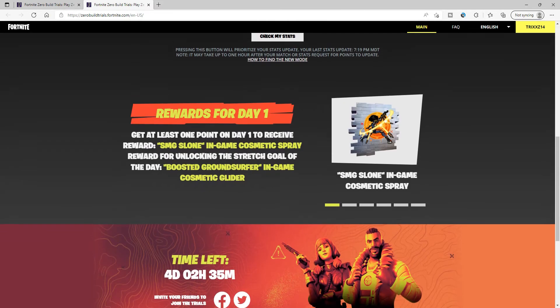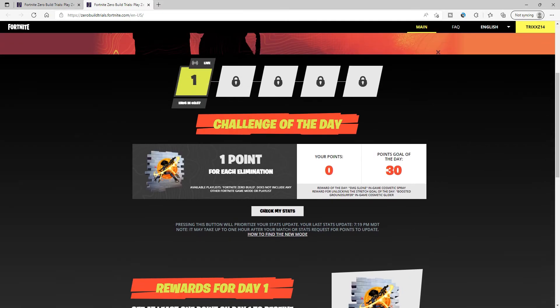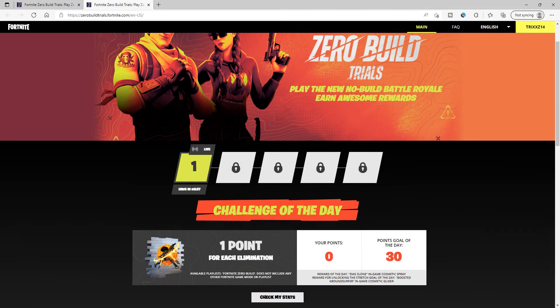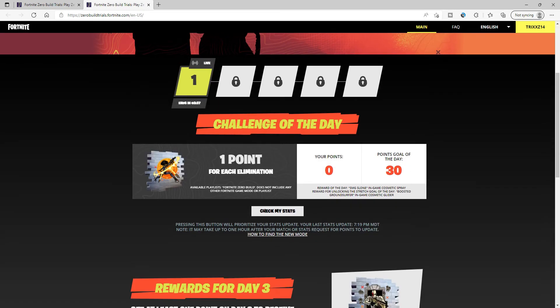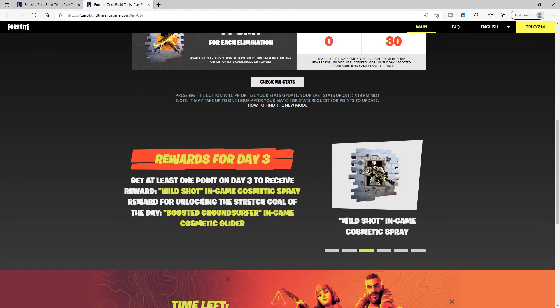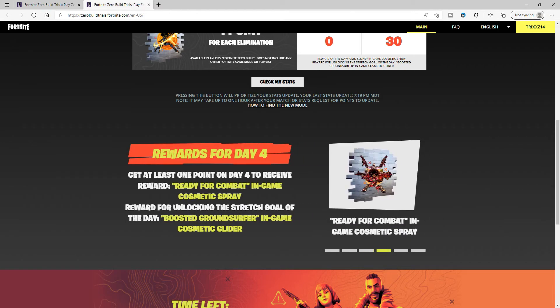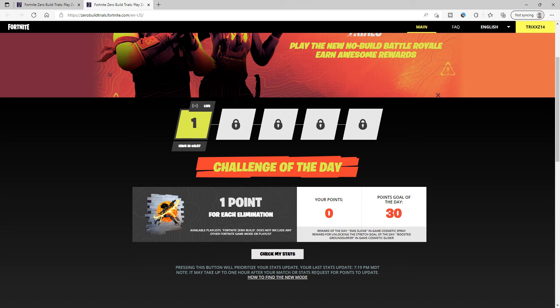To get the glider, it's not about completing every single day — there's actually a stretch goal. If you get one point that unlocks the spray, but there's also a point goal of the day as the stretch goal. For today, to unlock the glider you have to get 30 different eliminations, which gives you 30 points — that's how you unlock the glider.